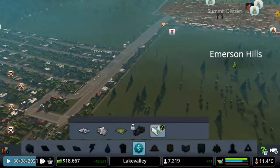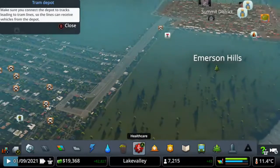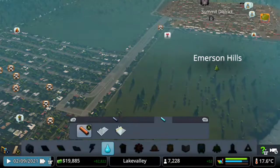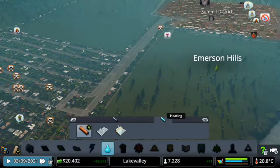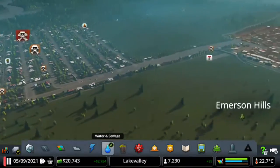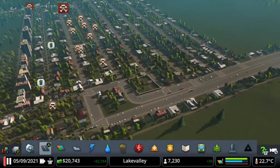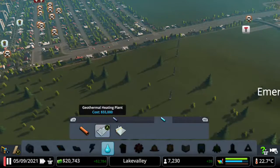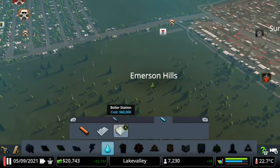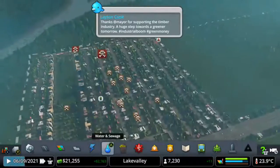We have some new stuff here like the sauna, which makes our citizens a little bit healthier and happier. Down in the bottom right we now have the heat control, so we definitely need to watch out — we can get snow and stuff. We also have the geothermal heating plant, which is a little bit better than the coal one because the coal one uses coal to heat stuff.